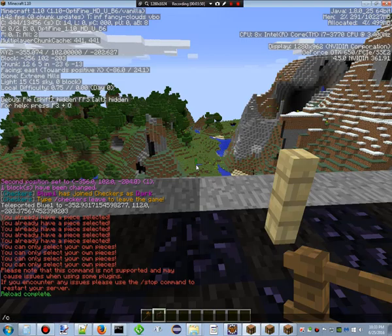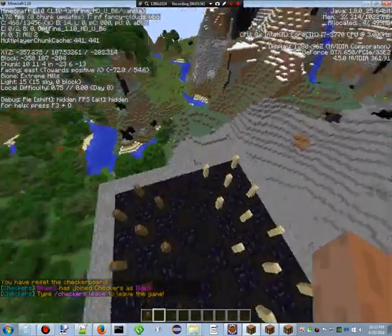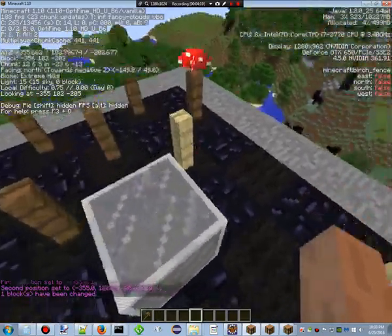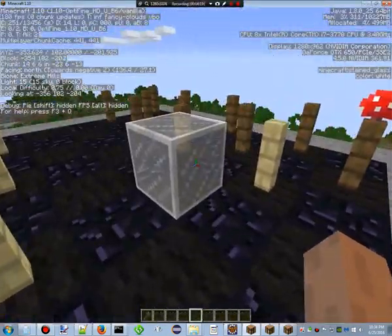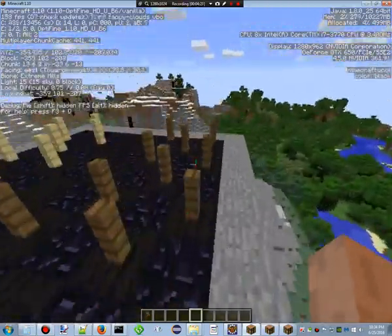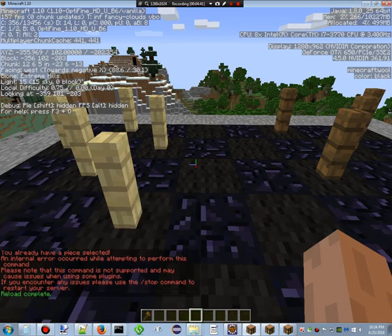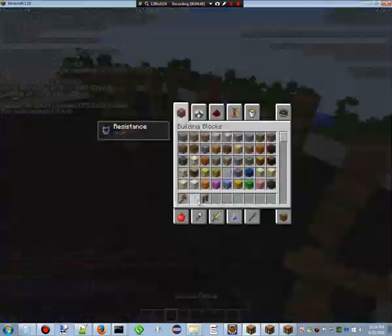We'll do '/c reset' — resets the checkerboard. I didn't have to place anything. Now if we do '/c dark' I am now on the dark team. Let's set this one to 189 as a light piece. So now when I select this one, you can see I can only move right here — but this is also a jump, so it placed it on the other side like it's supposed to. And when you select it — bingo, it works exactly as it should.